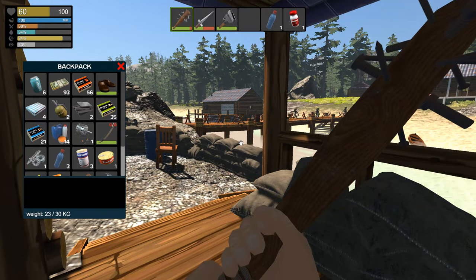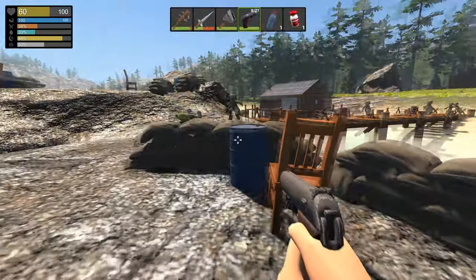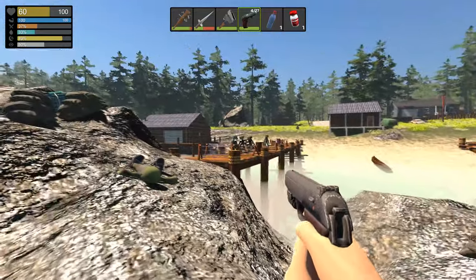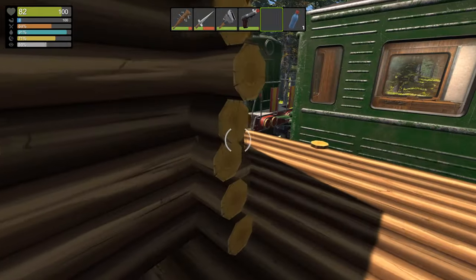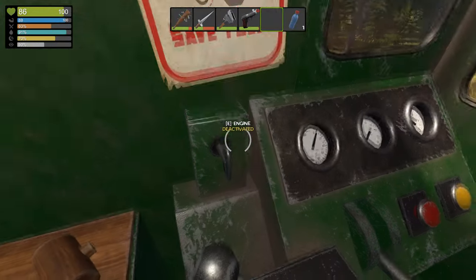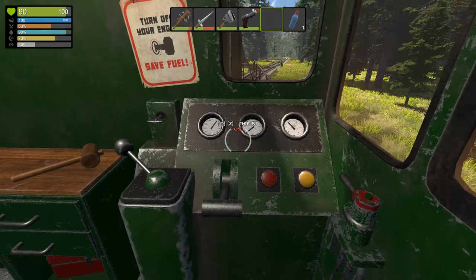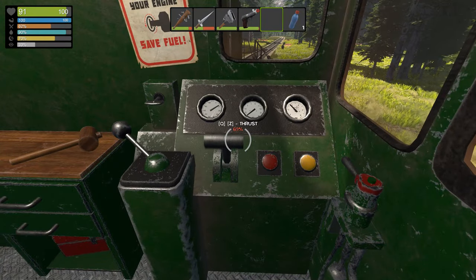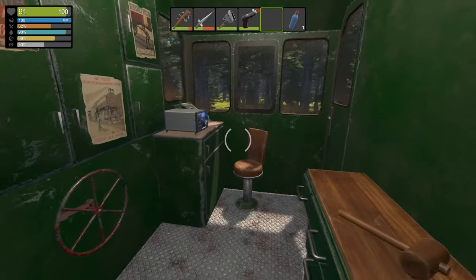Number 16: Zombiepiercer. Zombiepiercer is a zombie survival game with a twist — your only real base is your train. You're given a locomotive and two carriages and you build everything inside: your bed, workbenches, and all your equipment. You need to combat zombies while also fueling your train, keeping it moving, and obviously surviving. It's a unique twist on the zombie apocalypse style of game that we've all seen time and time again.